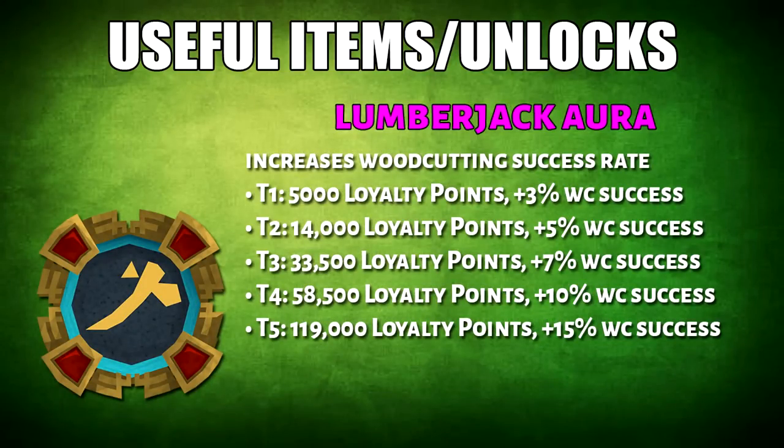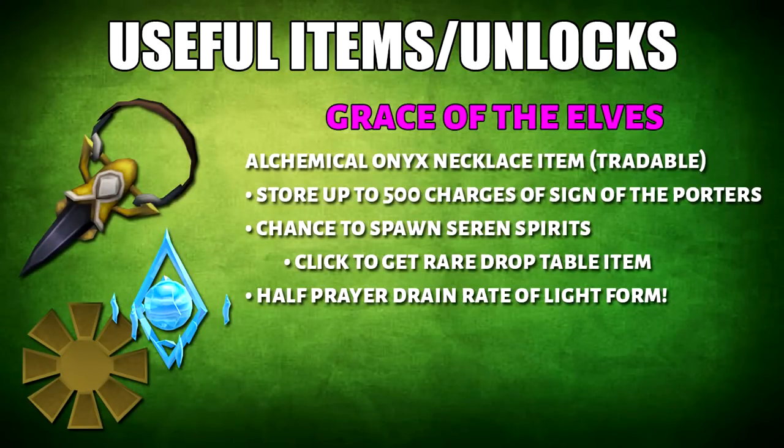The second last useful item is the Lumberjack Aura. Based on the Aura tier, it will increase woodcutting success by a certain percentage. The last useful item is Grace of the Elves. There are multiple different effects: first, you get to store 500 charges worth of Sign of the Porters; second, there's a chance to spawn a Saren Spirit; and last but not least, it will halve the prayer drain rate of Light Form Prayer.